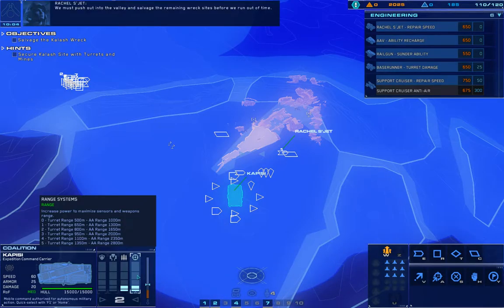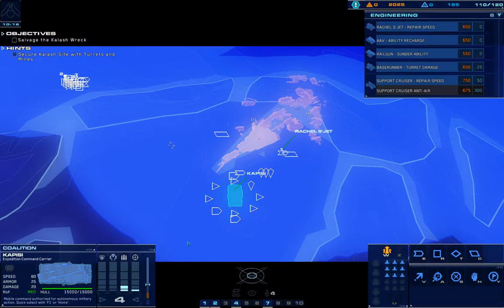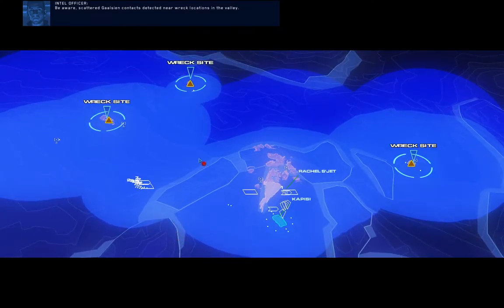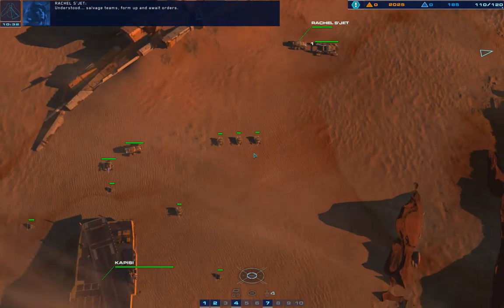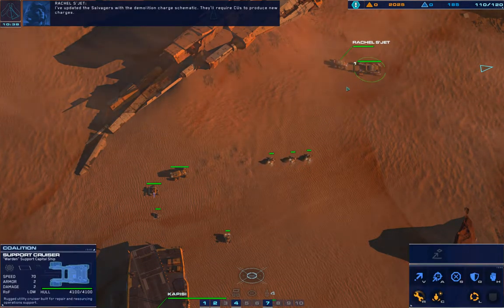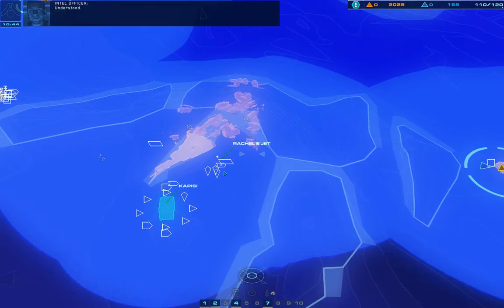We must push out into the valley and salvage the remaining wreck sites before we run out of time. Be aware — scattered Galician contacts detected near wreck locations in the valley. Ensure salvage teams are well defended. Understood. Salvage teams form up and await orders. I've updated the salvagers with the demolition charge schematic — they'll require CUs to produce new charges.